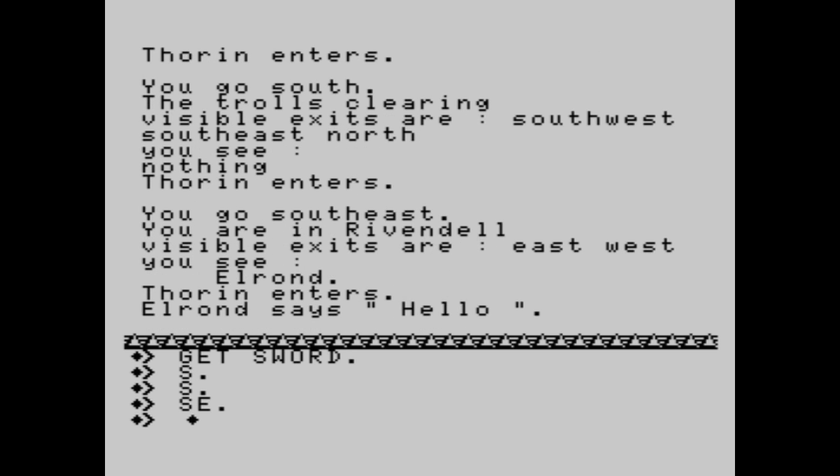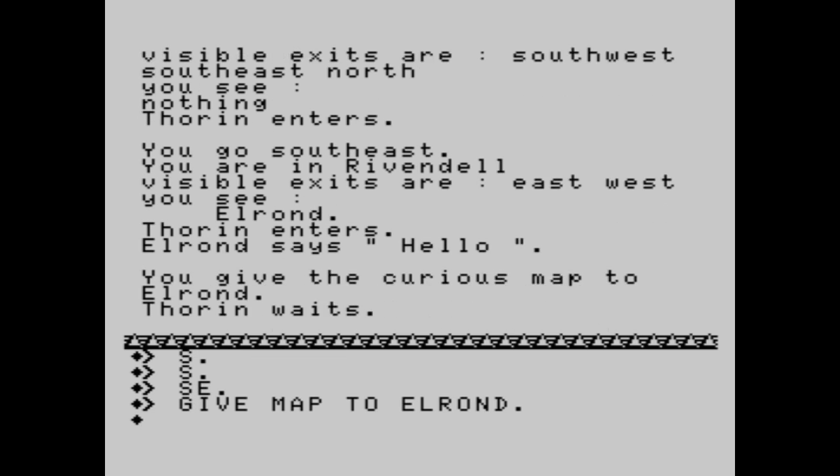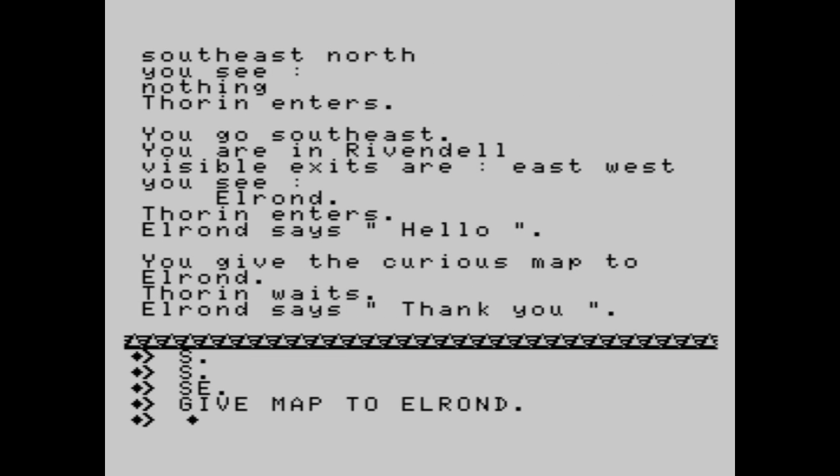Now I'm looking southeast — it's possible. You go southeast. You're in Rivendell. Visible exits are east, west. You see Elrond. Elrond says hello. We do something very important — because we need the translation for the map, we give him the map. You give the curious map to Elrond. Elrond says thank you.